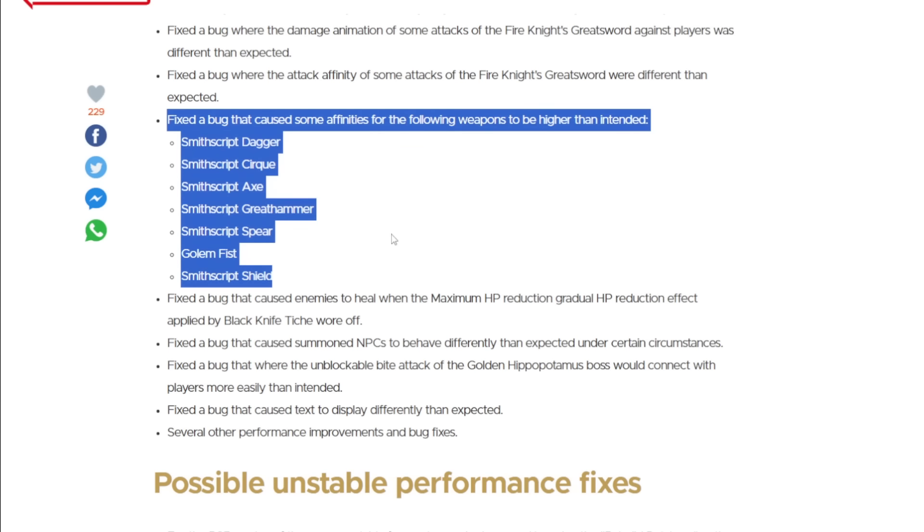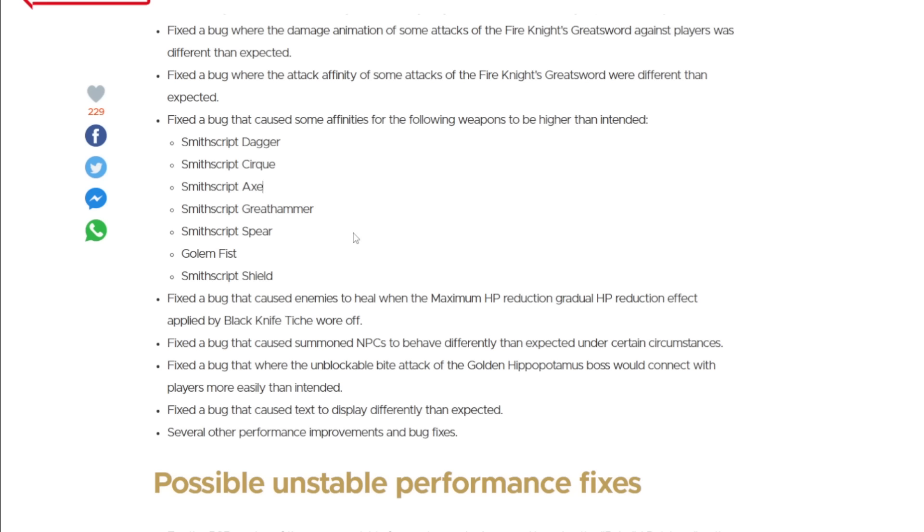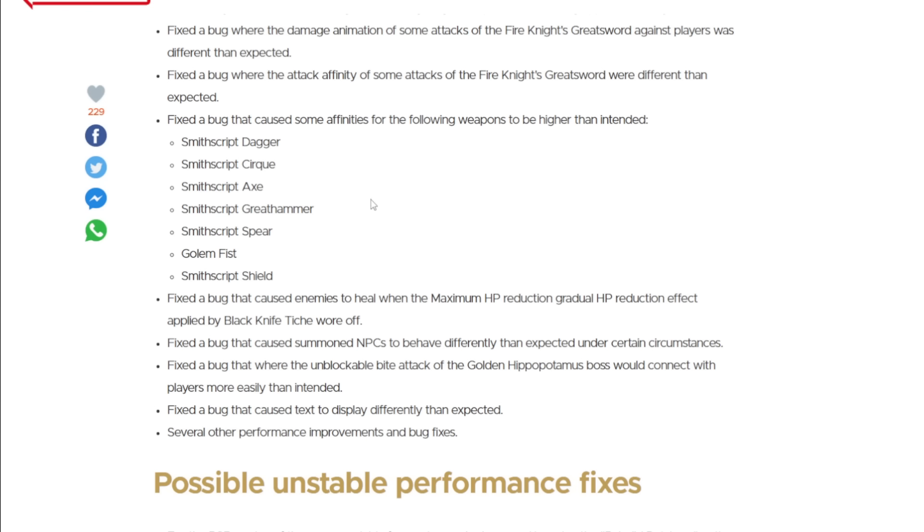This one is actually a real shame. A lot of these weapons were just kind of lame and anticlimactic to begin with, and having that extra affinity was a really nice way to at least use some of them. Certain infusions when applied from the Ash of War you've set just really spiked the damage weirdly in a way you don't get on other weapons. But they still just aren't quite good enough most of the time, so I do hope they actually get some buffs in a later, bigger, more major patch.